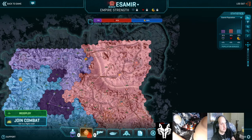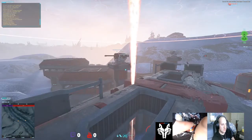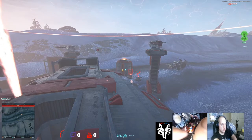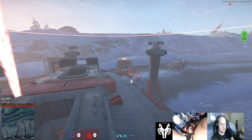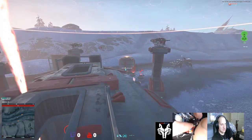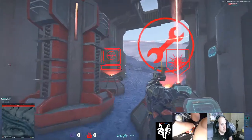Hello everyone, wolf1617 here. We're doing a video on the structure shield module - how does it work, what do you need to do to get it, and how does it work with the construction system. I built a little base here so you can see. I wanted to show one side of the base demonstrating what the shield module can do - what structures it powers and gives invulnerability - and the other part shows which structures don't benefit from the shield ability. There's no shield modules in here at the moment, and I'm doing that for a reason.